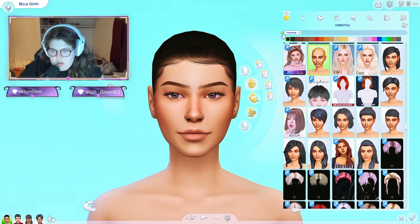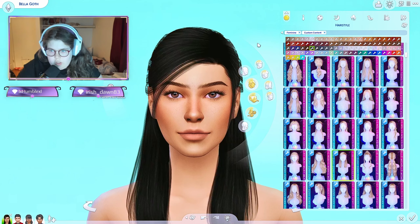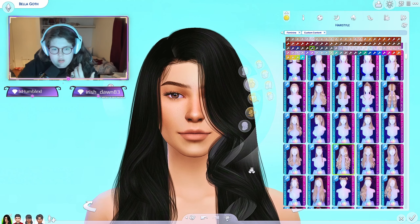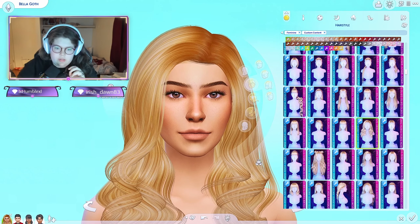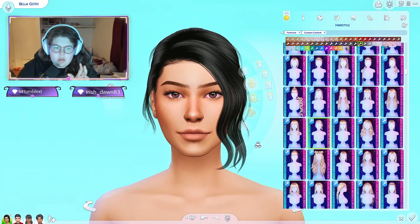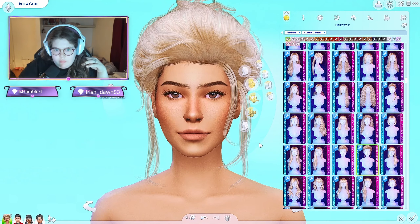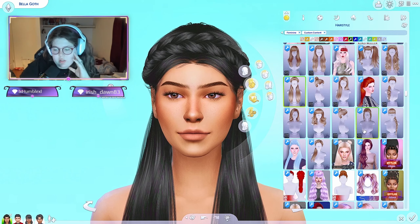I use alpha hair, and she has inky black hair. In my mind, Bella Goth's hair is very voluptuous - kind of like this, but not in her face. That's what I think of when I think of Bella Goth hair. Either something very voluptuous or something pulled back - kind of like that but that's more Victorian. There's that hair but I feel like I might give that to Cassandra, so I'm not gonna give that to Bella.